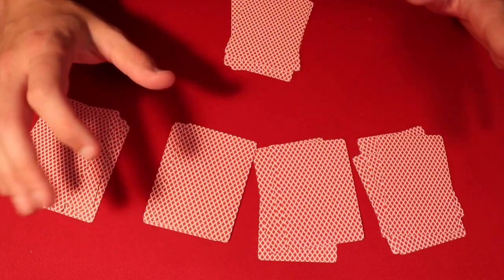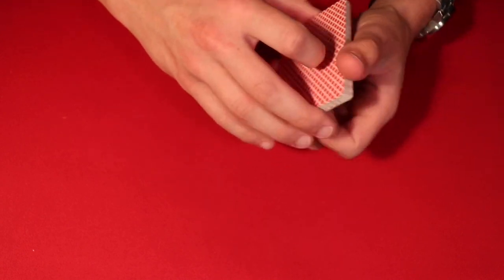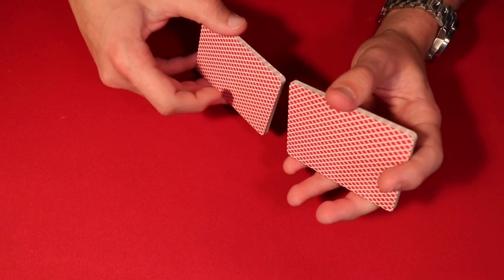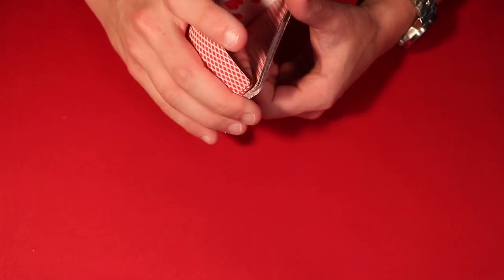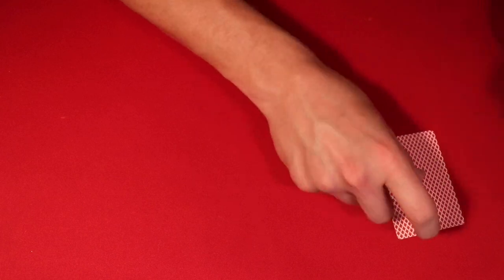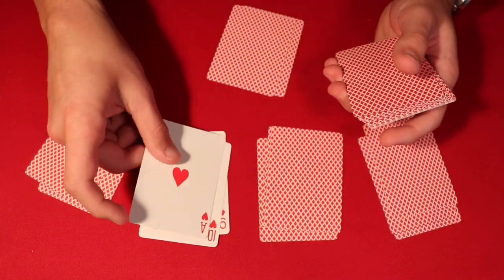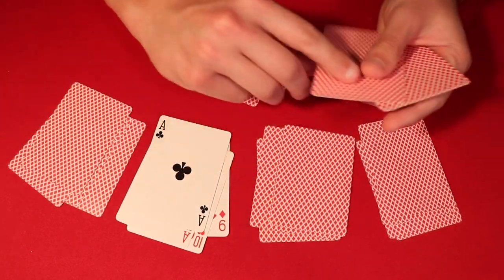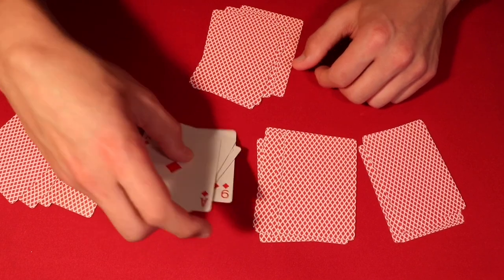It's not that great but not that bad — they got a queen and an ace, but they could do a lot better. So you tell them you're going to take the piles, mix up the cards a little bit, and hopefully give them a better hand. You shuffle the deck, mixing up the pack a bit more, and then deal the cards back out — they were sat at seat three. As you deal, you show them they get an ace, then two aces, then three aces.